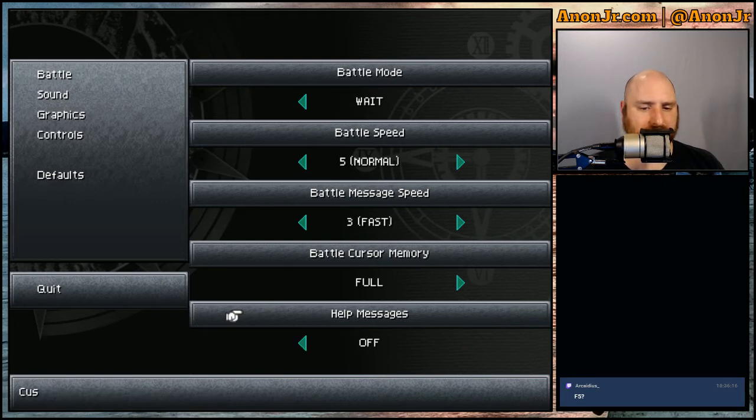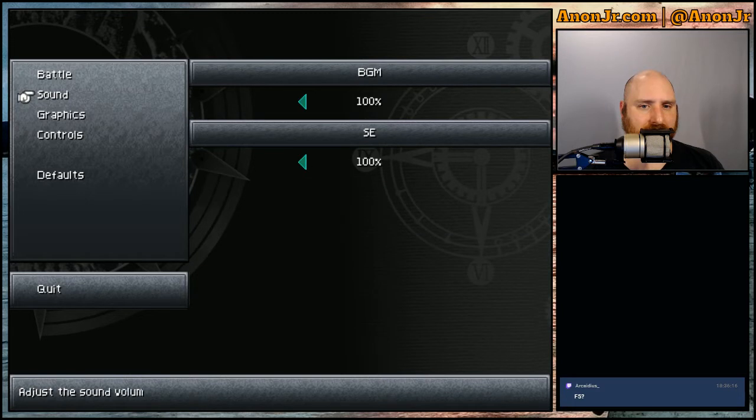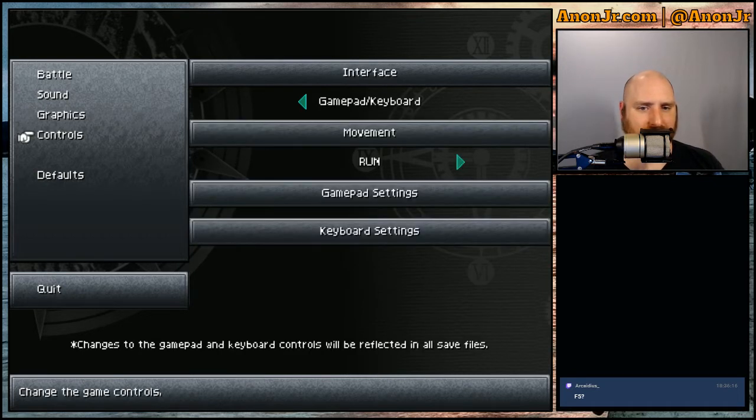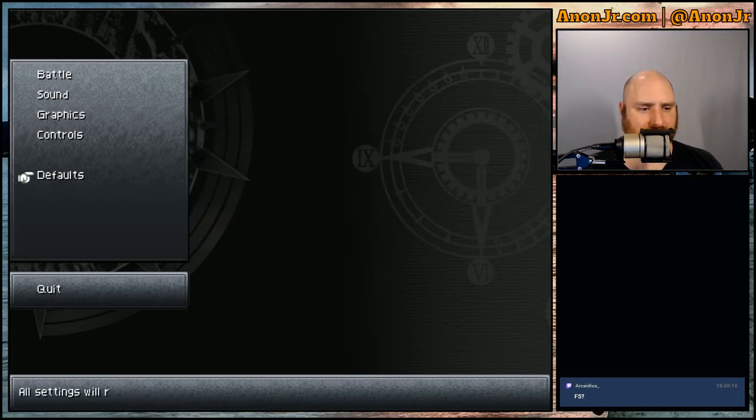In the settings you can also change between original and high-resolution graphics, adjust sound — I'll pull the background music down a little — and change control mappings including the default movement.